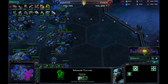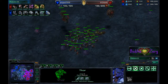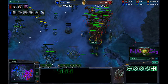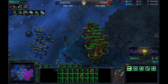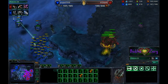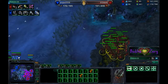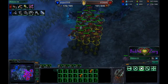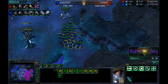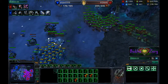With one Thor on the field, IDra has to be careful not to clump up the mutas too much — that Thor can damage all of them in a single shot. IDra is still pumping out only mutas, with five more in production. Twenty-four mutas will win against 24 marines even with an upgrade disadvantage. Mutas win one-on-one against marines. If IDra can keep forcing stims and pick off single marines at a time, he will win this engagement, but he must keep those mutas separated.